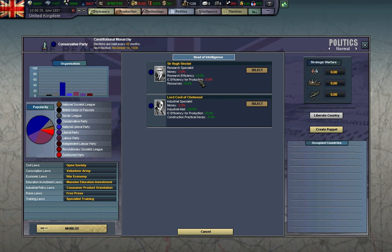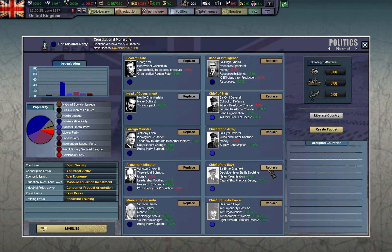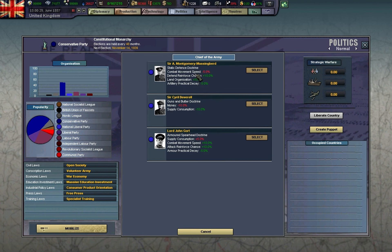Efficiency for production — maybe later. Supply minus 10% supply consumption.